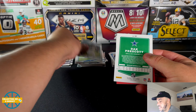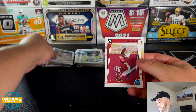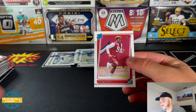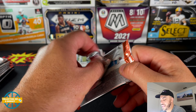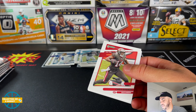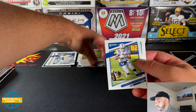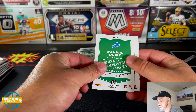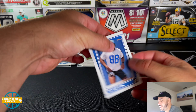La'Viska Shenault, Dak — variation. Joe Tyron, yeah — Joe Tyron rated rookie in his practice uni. Last blaster I did get a Justin Fields, that was a really nice rated rookie. Let's see if we can get another rookie QB. Chris Godwin, Henry Ruggs, Kyler Murray, Michael Pittman Jr., Quinnen Williams, DeAndre Swift — variation. Kyle Long and another practice uni.